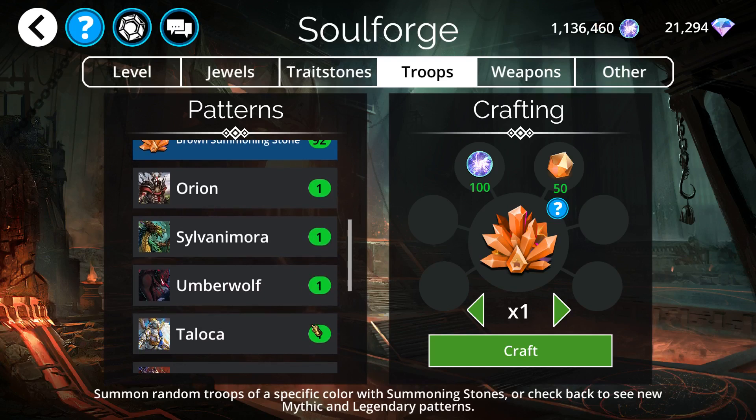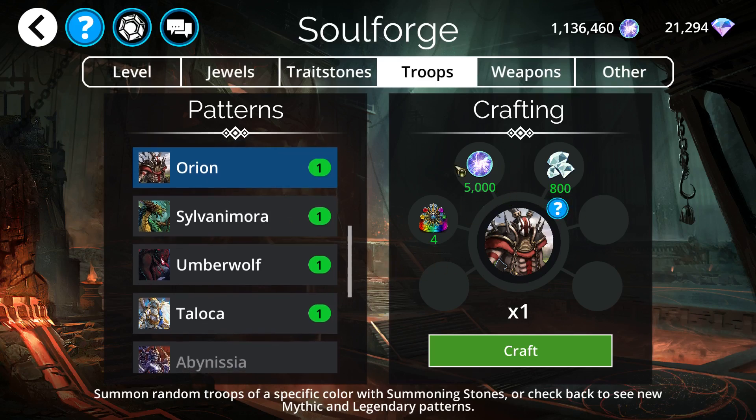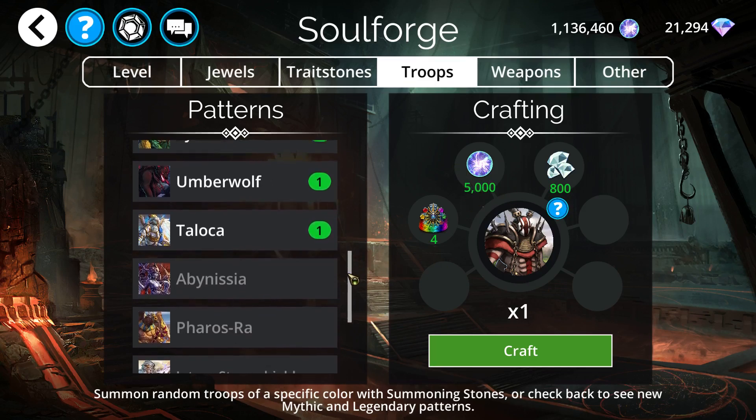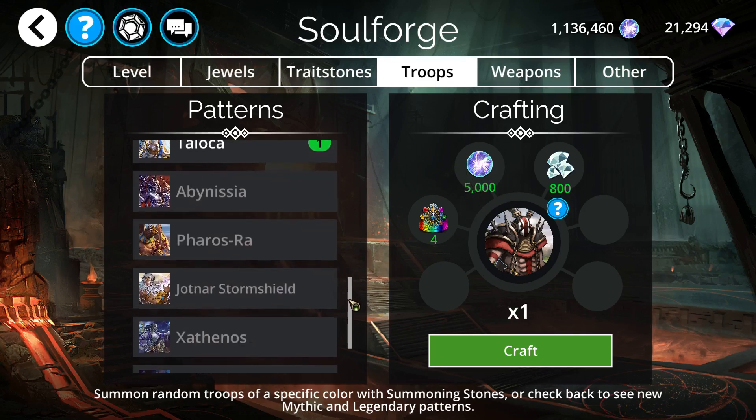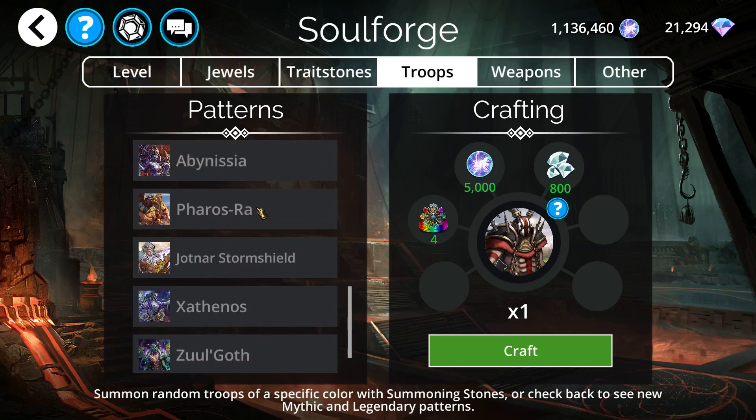For legendaries, we don't really have anything great this week. It's probably not a good thing to use your diamonds on legendaries — there are very few that are worth the 800 diamonds, and 5,000 souls is quite a lot to spend crafting a legendary troop in early game. Now for mythics, we actually do have two very good mythic troops this week.